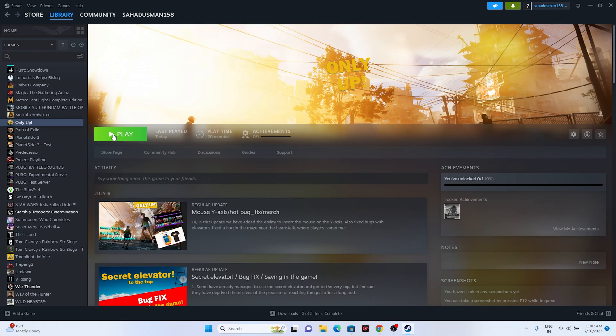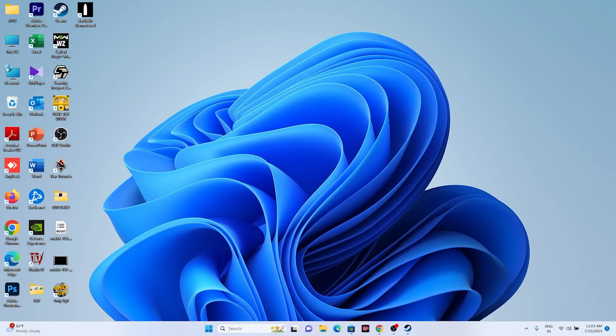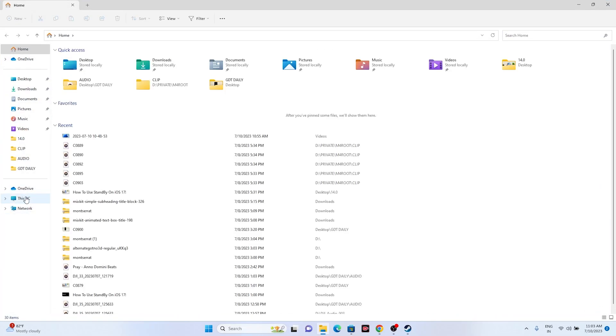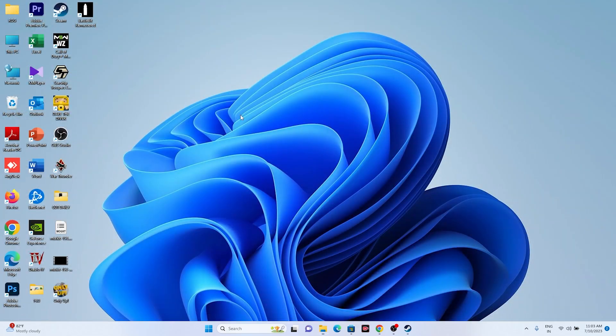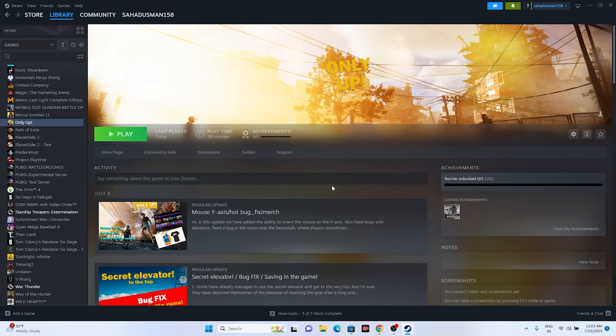The next step is to delete the save game file. Open File Explorer, go to This PC > Documents, and find the Only Up folder. When you started playing the game and saved your progress, a folder was created there. Delete that folder — keep in mind you will lose all your game progress — then go back and try launching the game.